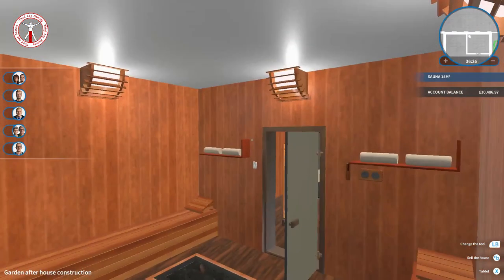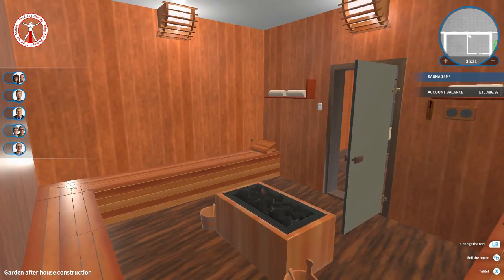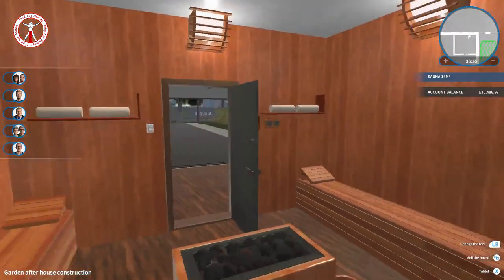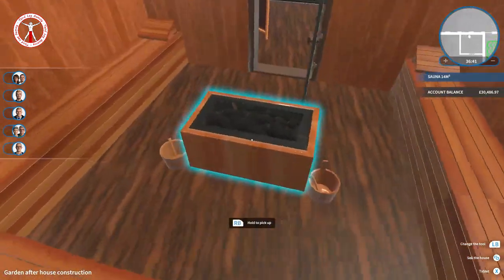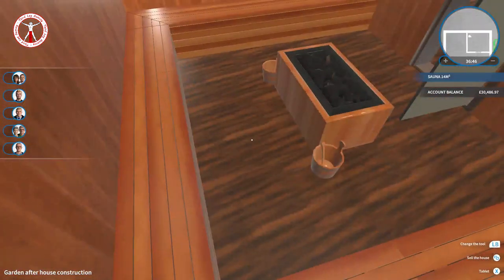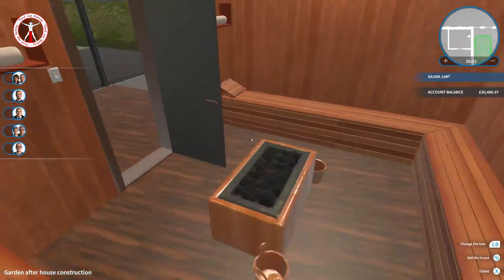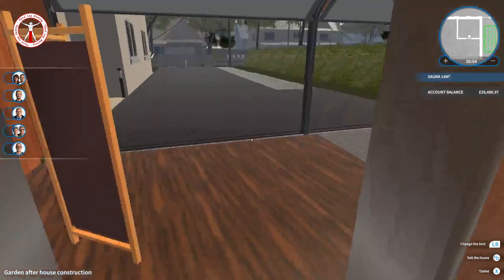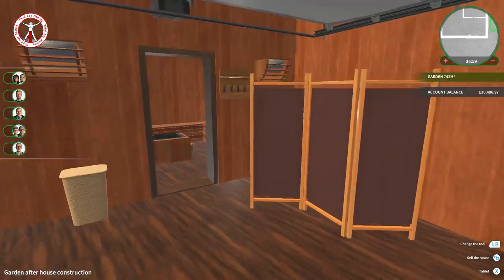Walking inside the sauna - this is where we can just chill out. Probably best not to jump when you're trying to sit down. We've got some towels up there, a little thermostat, a little timer as well - it's nice, I like this room. The floor doesn't really match but they don't do a wood flooring to match the walls. The sauna I'm really pleased with - I wanted to put one in from the first time I saw this house, so I'm glad I managed to get that done.